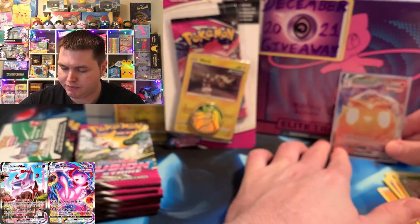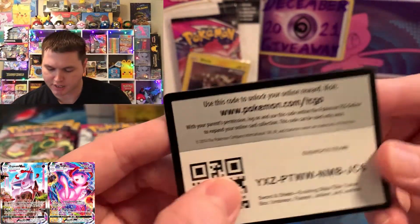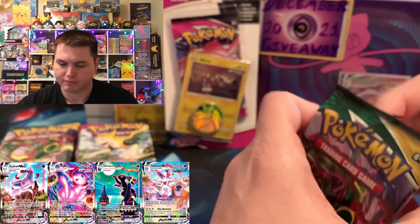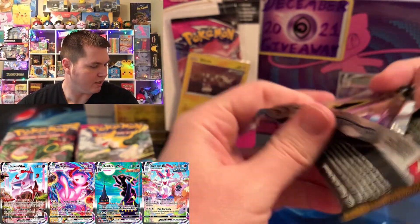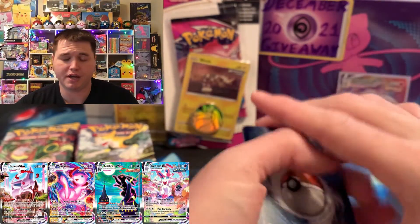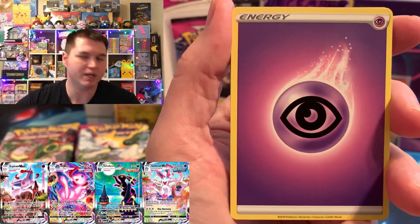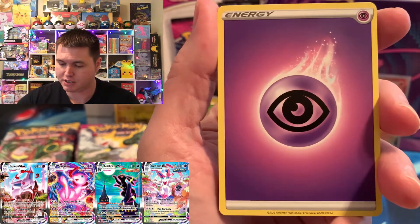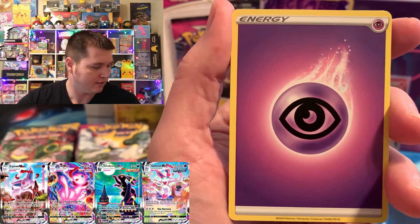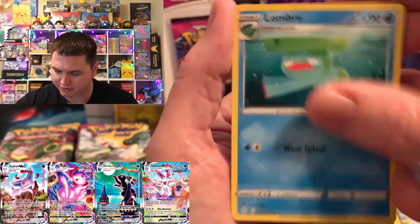All right, so we're going to keep Fusion Strike on the right side. Give y'all a code for that pack. And then we're going to get our second ETB, which is the Evolving Skies. We're going to put the chase cards for Evolving Skies on the screen right now. The Umbreon VMAX and the Sylveon VMAX are the two highest cards in the set that I did not get. We already got the Rayquaza VMAX and the Rayquaza V, both alternate arts. We got every single Rayquaza — all six. The Umbreon is $174 right now, which is the best card in the set, even more than the Rayquaza. And the Sylveon VMAX is $94.